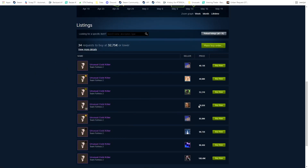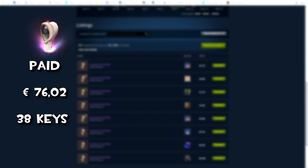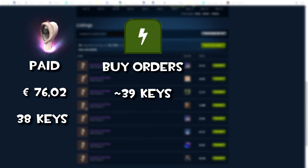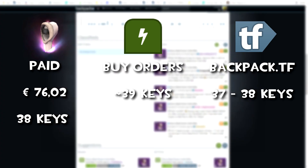This next trade is actually crazy as well. I'm buying a Disco Beat Down Cold Kill for under buy orders, which is already great, and it's a high tier hat so there's a lot of profit margin to be made. Buy orders are at around 39 keys and backpack.tf prices at 37 to 38.